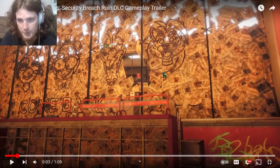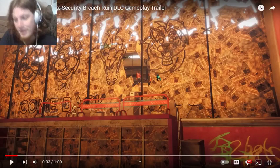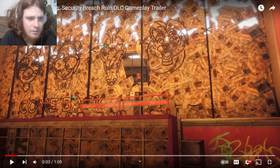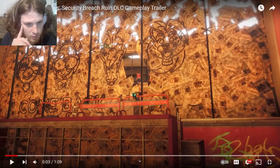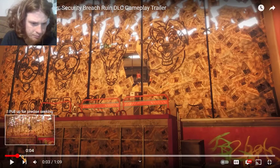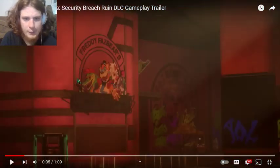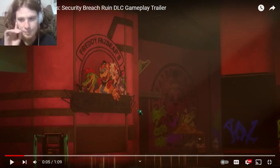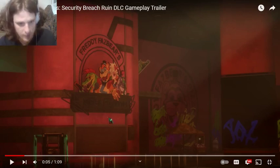So here we have Cassie - I'm assuming that's who this is, it can't really be anybody else. This is the character I'm assuming we play as. Cassie jumping into the Pizzaplex, or maybe she's jumping outside of it. That seems to be the entrance area, the lobby - where you get the tickets and whatnot.